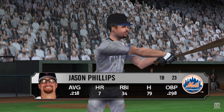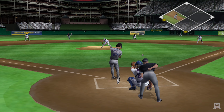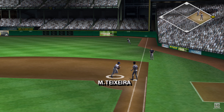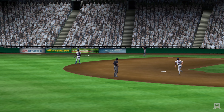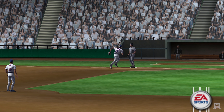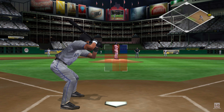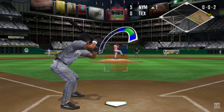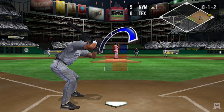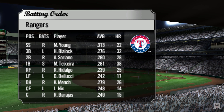Jason Phillips is up next. It's hit to the right side — that one's fair. A run scores on the play. That's an RBI single. He got a good pitch to hit right there and put it in the outfield. The next batter is Miguel Cairo. Just got some wood on it. Here's the pitch — there's out number three. The Rangers trail by five in the bottom of the first.